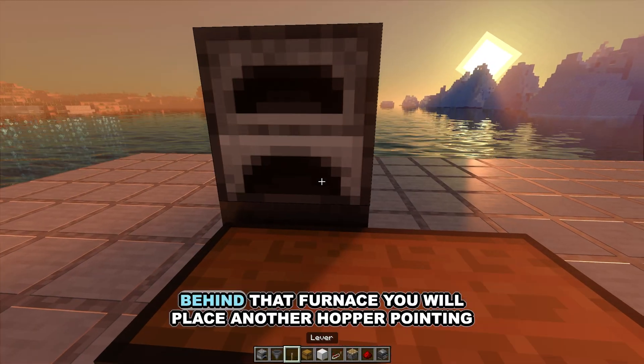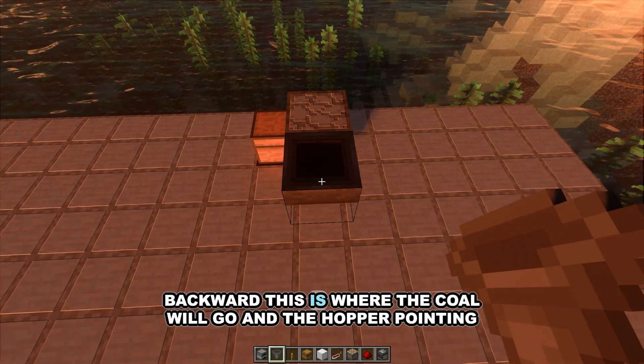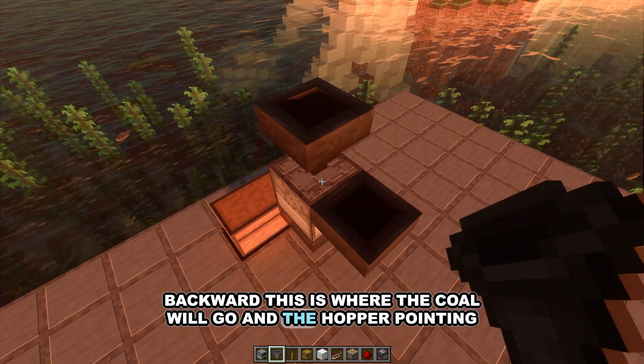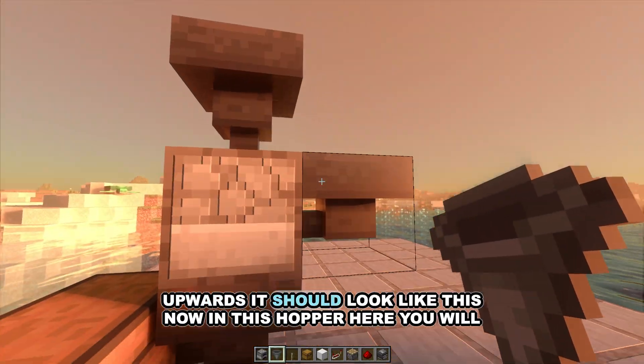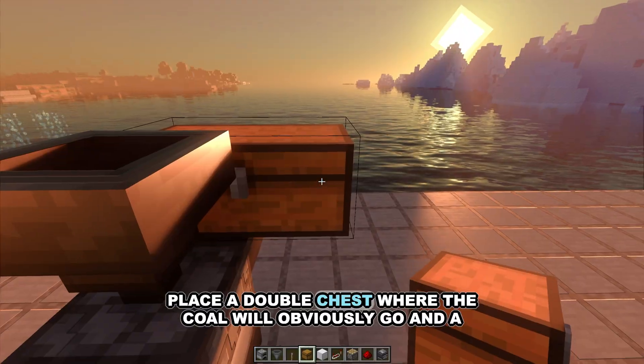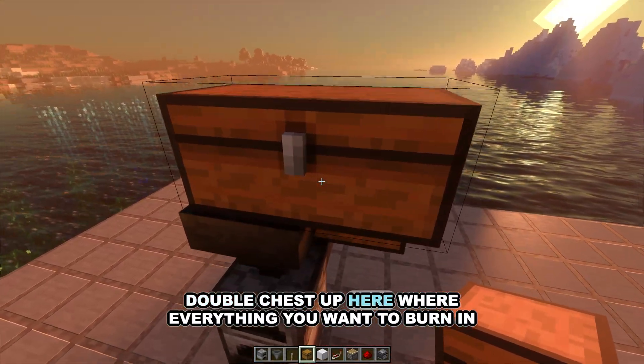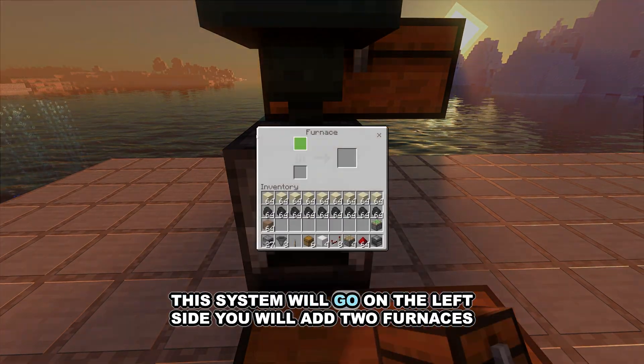At the back you will place a hopper right here and put a furnace on top. Now behind that furnace you will place another hopper pointing backward — this is where the coal will go — and a hopper pointing upwards. In this hopper you will place a double chest where the coal will go, and a double chest up here where everything you want to burn will go.